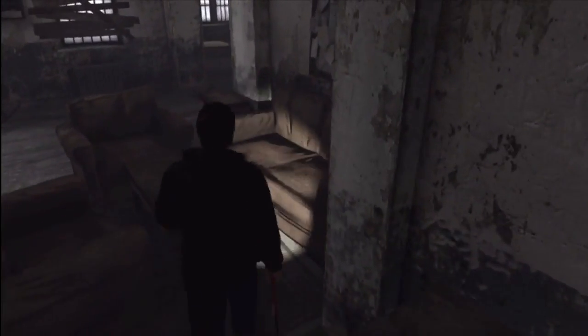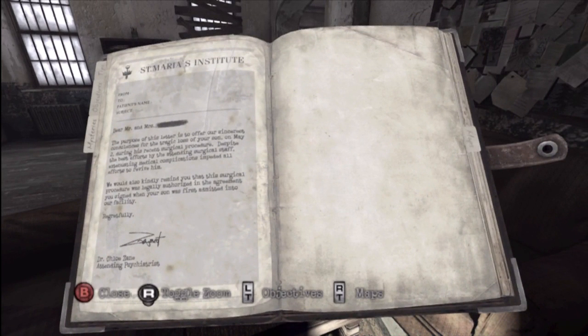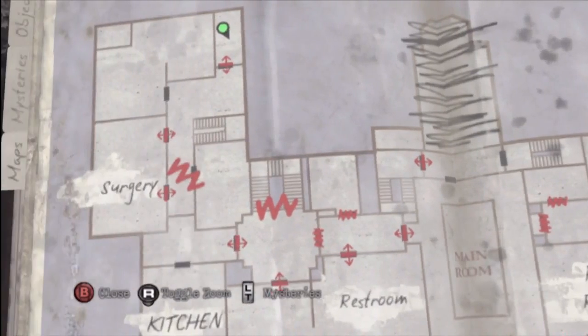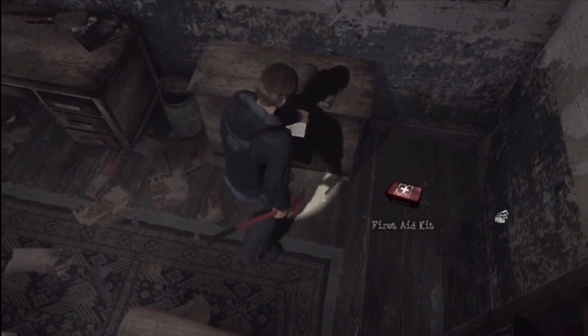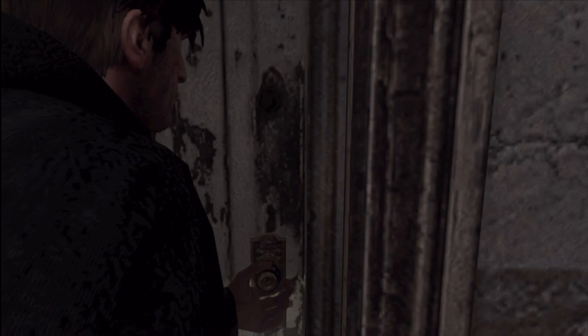So this is now in what's called the restroom. And there it is on the table — I guess it's actually just a room to rest in. Now this is before you enter the x-ray room. There's this little office. You could actually come in here after doing the x-ray room with the screamers; I just happened to come in here first. And you pull out the desk drawer — there's a first aid kit and the mystery.